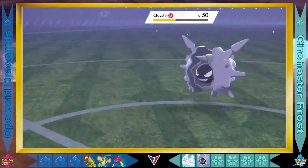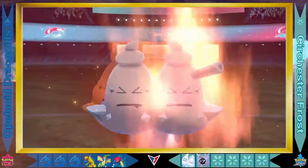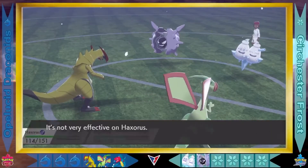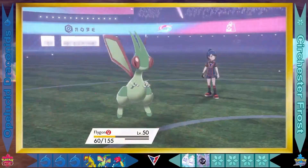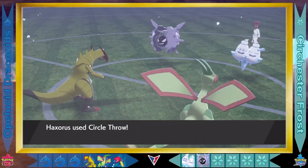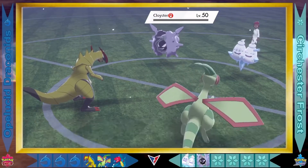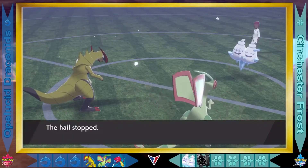Flygon is still the fastest on the field, goes with the Crabhammer on Cloister. It's not going to be very effective on that Water-Ice-type Vanillox. They're going for the Burning Jealousy — this hits both Haxorus and Flygon, not very effective. But Cloister follows it up with another Fire-type move, that Fire Punch, doing decent damage to Flygon. Haxorus goes for the Circle Throw on Cloister — and Cloister is eliminated! That super effective move — the first elimination from the matchup. This is great for the Opelucid Draconids.